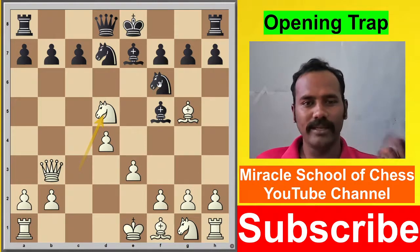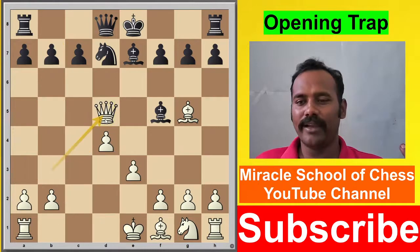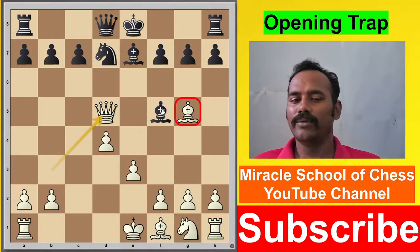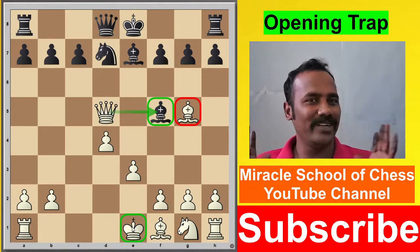Knight into d5 is a very good move. After Knight into d5, after that you play dxd5. Now a very simple move — the Bishop is going in. The same Bishop is also going in. This is the master plan of White. But now the King is open — I think you are finding the answer.